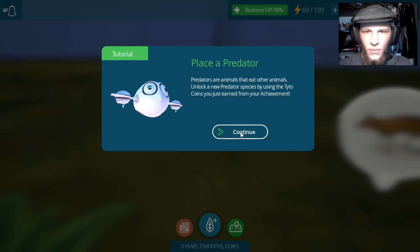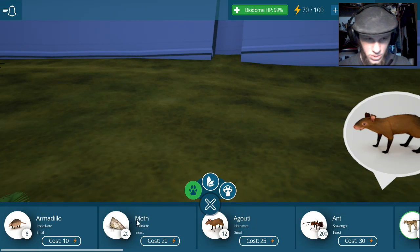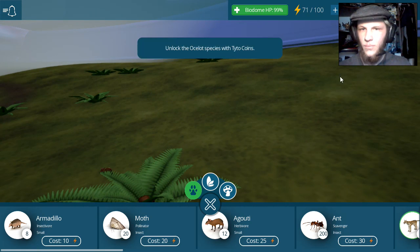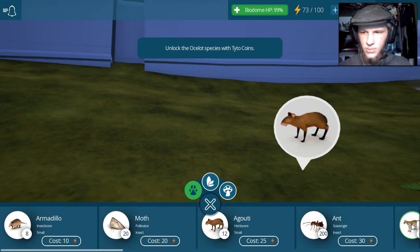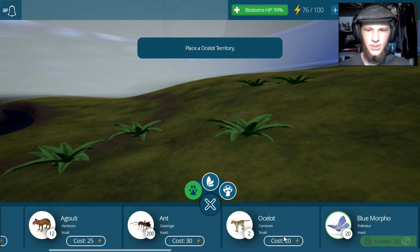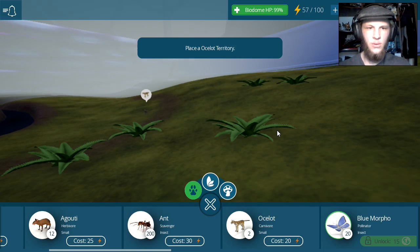Now I have to add a predator to this. What's the predator I'm gonna add? Unlock the ocelot species. I do believe this is the ocelot. How do I get to that? How do I get to the ocelot? It's not allowing me to click on the ocelot. Oh, there we go! So now I have to place the ocelots. Right there? Cool.